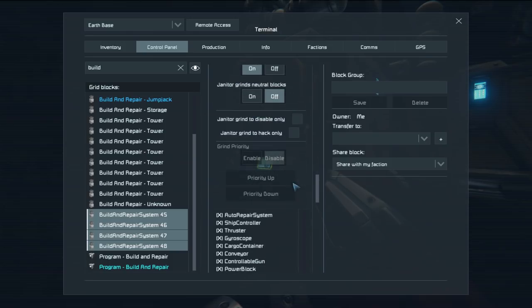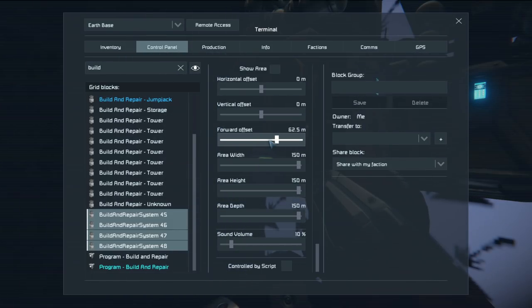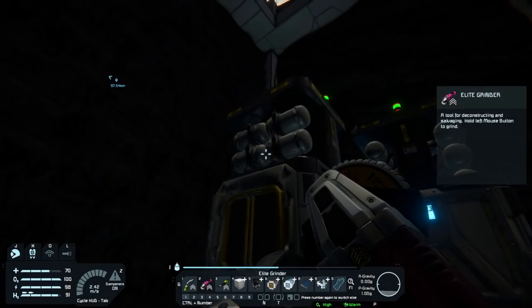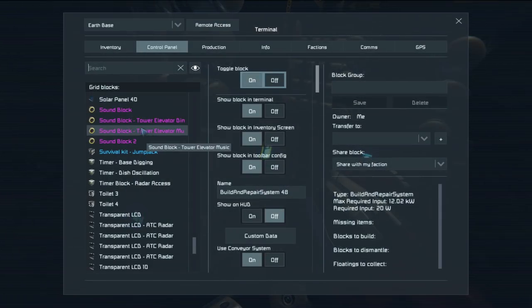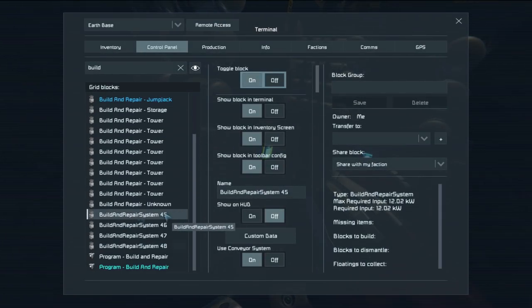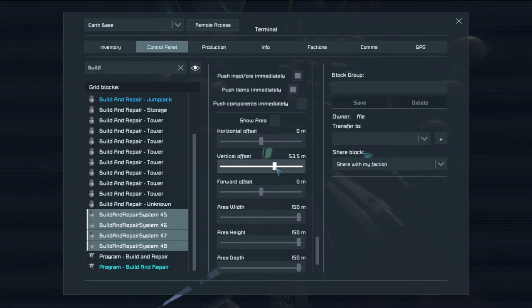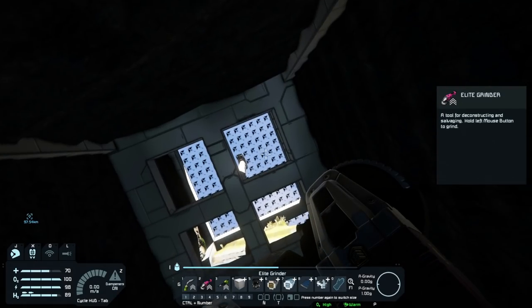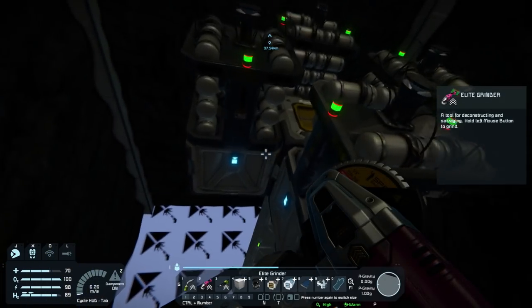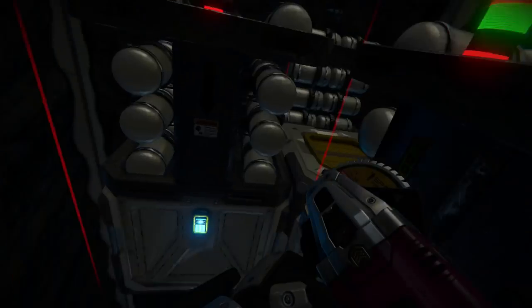We'll just slide you forward — forward offset. Wait, not forward offset. Which direction is this? Up offset — vertical offset — there we go. Now we can see it coming up from the bottom. We'll do say 50 meters additional and that should be more than enough to encapsulate the building area I'm going to be working on.